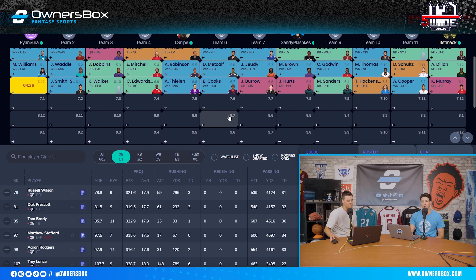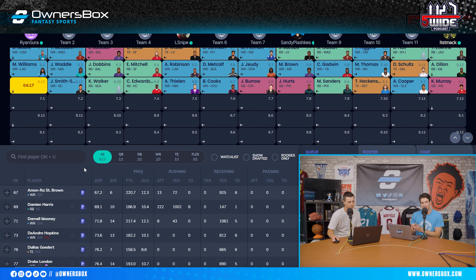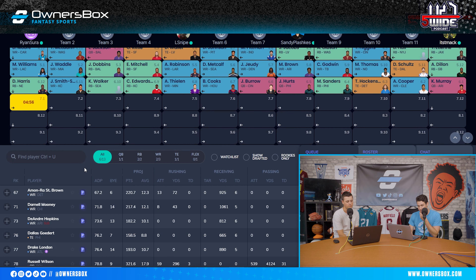I know exactly what I'm going to do — I'm going to take Damian Harris. Last year of his contract, usually they get run into the ground at this point, especially in the Patriots backfield. The volume was there for Damian Harris and I don't see that changing much, even with Rhamondre Stevenson there. I think Harris will be the bell cow as much as you can be in a Bill Belichick offense. He was top five in red zone carries last year and finished with 12 touchdowns inside the red zone. So I'm taking Damian Harris as my RB2.